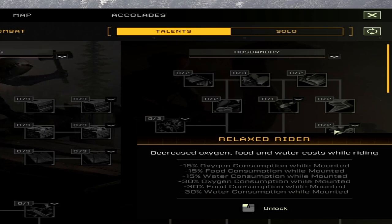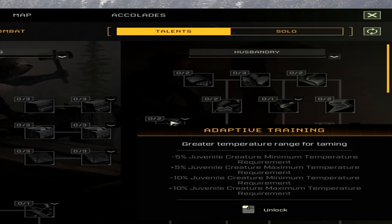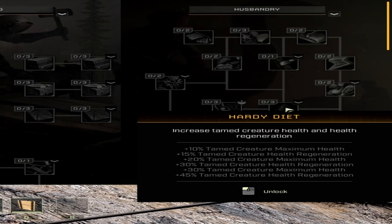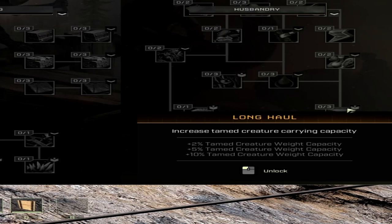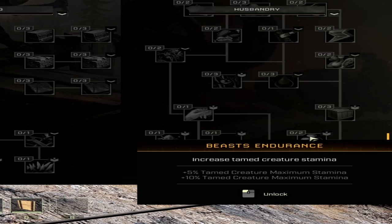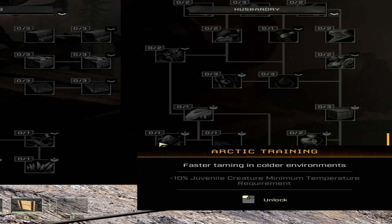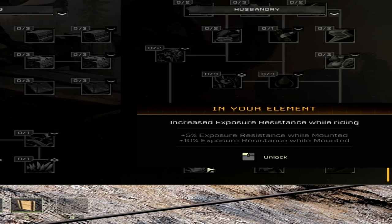'Energetic Encouragement' gives plus 10% tame creature stamina regen and juvenile creature sleep requirement negative 20% at two points. 'Relax Rider' gives negative oxygen, food, and water consumption. 'Adaptive Training' gives negative minimum temperature requirement and plus 10% juvenile creature maximum temperature requirement. 'Hardy Diet' gives tame creatures maximum health, health regeneration, and some negative perceived threat. 'Long Haul' at three points gives plus 10% tame creature weight capacity. 'Nurturing Presence' makes nearby juveniles tame faster. 'Beast Endurance' gives plus 10% tame creature maximum stamina. 'Like the Wind' gives plus 5% tame creature movement speed. 'One with Nature' makes juvenile creatures pose no threat to predators. Arctic and desert training make taming faster in cold or hot environments, and 'In Your Element' increases exposure resistance while riding, up to 10% at two points.